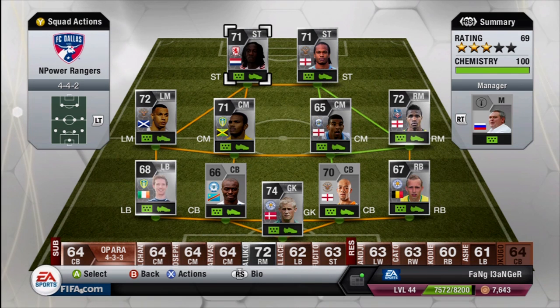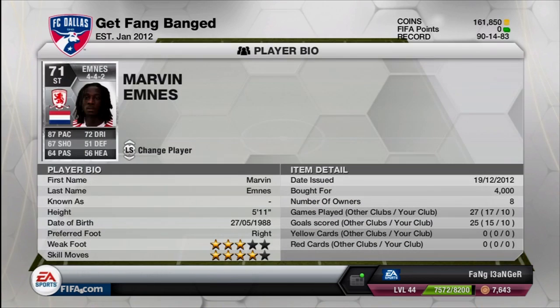Starting in the left side striker position, I picked up Marvin Emnis. I had him on my Dutch team and thought he was pretty beastly, although I subbed him in for Robin van Persie so I didn't get to see his full ability playing the whole game. He is an absolute monster — great pickup.